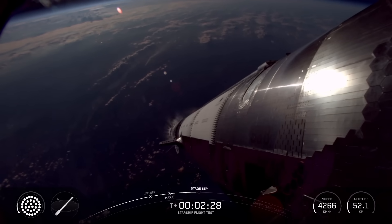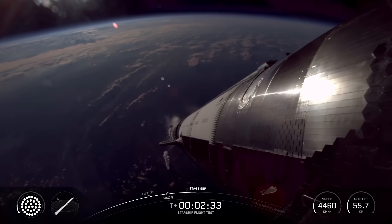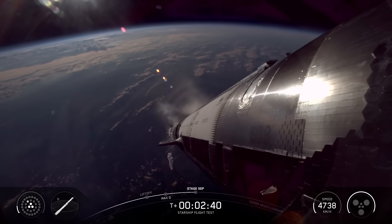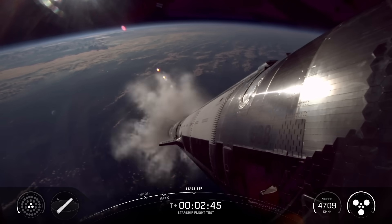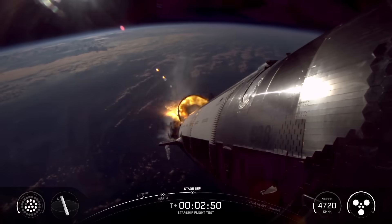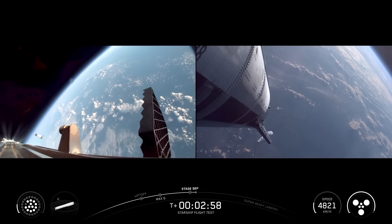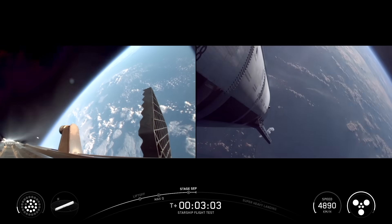MECO coming up in about 10 seconds. See the engines throttling down. Booster engine cut off. Booster engine cut off, ship ignition. Stage separation. Boost back burn start. Alright, successful hot staging maneuver.